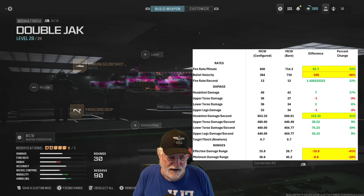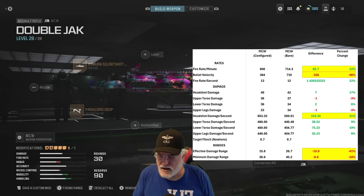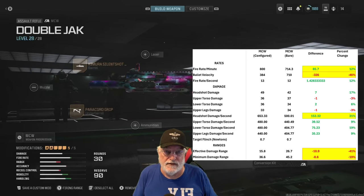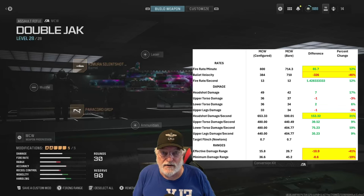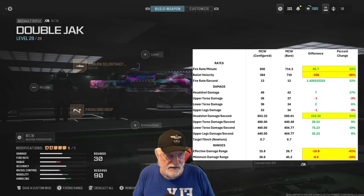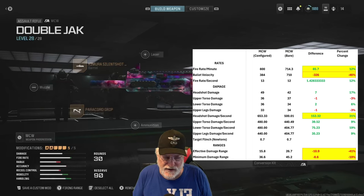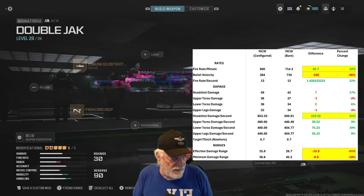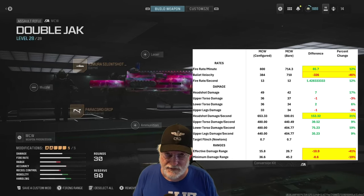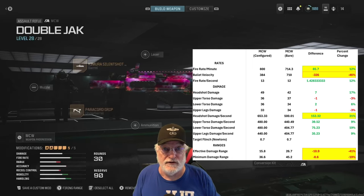The headshot damage goes up 17%. I always calculate headshot damage per second because people don't always get every round into the enemy. It takes about two and a half seconds to fire the entire 30-round magazine. The headshot damage per second is 31% greater than the bare bones MCW. The ranges go down fairly significantly, but on the maps I play on, every configuration is situational.